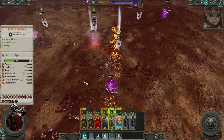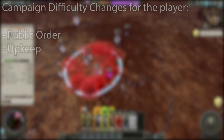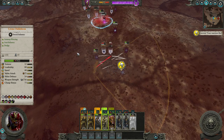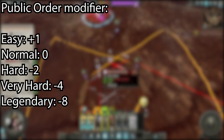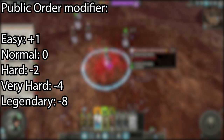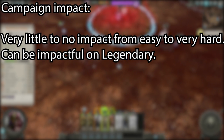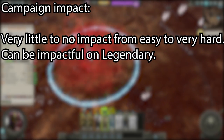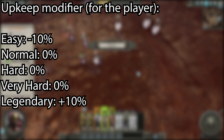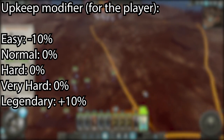That covers all the changes for the AI, but what about the player? The major things affected for the player depending on difficulty are public order and upkeep. Public order in all of your owned provinces is modified by plus 1, 0, minus 2, minus 4, minus 8 from easy to legendary. From easy to very hard it doesn't really affect much, but on legendary it might become hard to maintain positive public order without the use of rites, commandments, or buildings that affect it. For upkeep, the only change is at easy and legendary — on normal, hard, and very hard, upkeep is not affected at all. On easy you pay 10% less upkeep, while you pay 10% more upkeep on legendary.